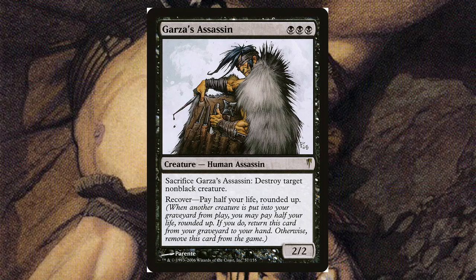Graza's Assassin — for three black, it's a 2/2. You can sacrifice it to destroy target non-black creature. It also has a recover ability — you can pay half your life rounded up. Whenever another creature is put into your graveyard from play, you may pay half your life rounded up; if you do, return this card from your graveyard to your hand. Otherwise it's removed from the game, so you have to act immediately when the next creature dies.